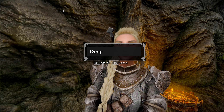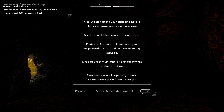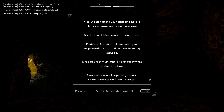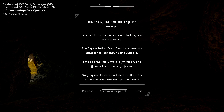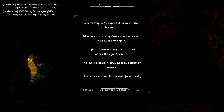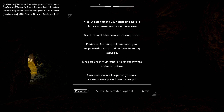We'll name her Deep. What is this — Kia shout? Use constant torrent of fire or poison, corrosive armor that reduces incoming damage and deals damage. We have Cloven, Imperial Blessings of the Nines are stronger, Staunch Protector — war and blocking are more effective, Empire Strikes Back — squad formation, choose formation gives allies based on your choice. Rallying cry.